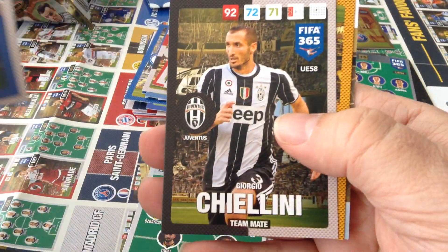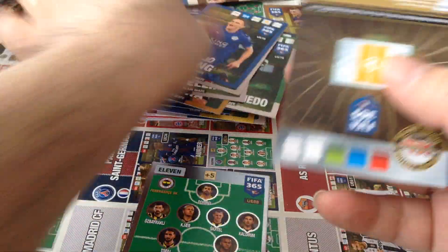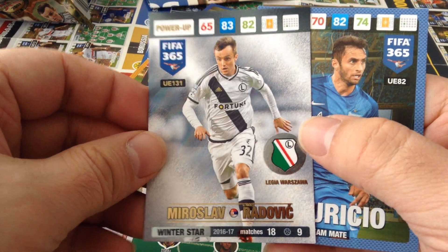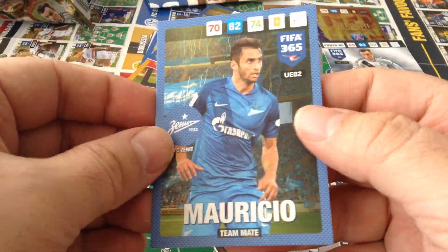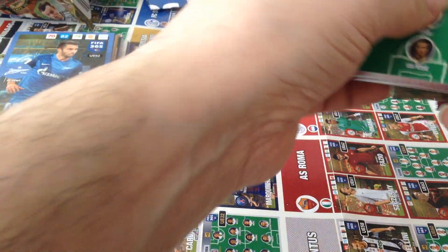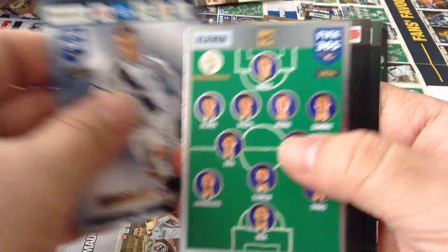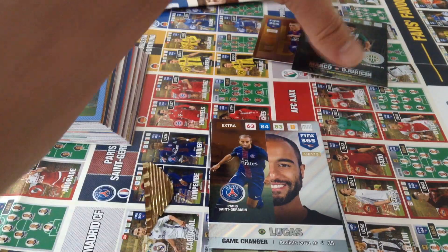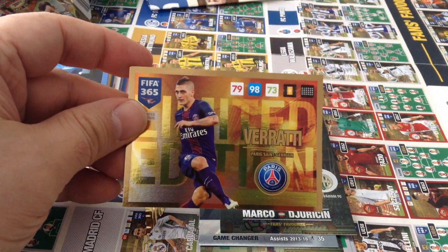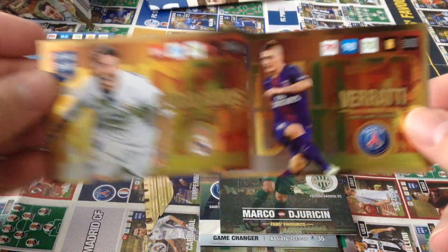Leicester, River Plate, Juve, Borussia Dortmund. We get a Radovic, Legio Warsaw, Winter Star and Zenit. So here we go — seven packets. Let's have a look at the special cards. One limited edition Verratti. Second limited edition Sergio Ramos.